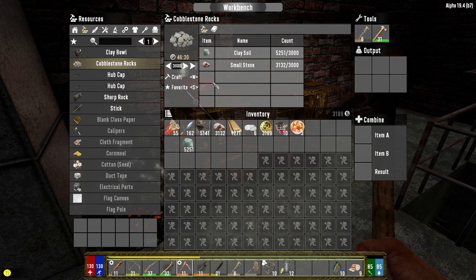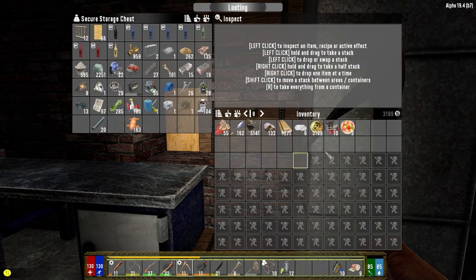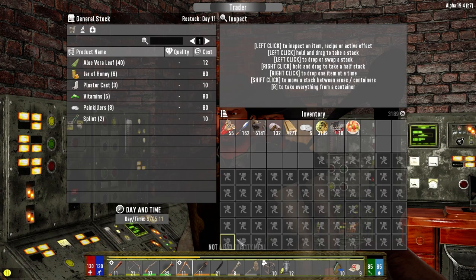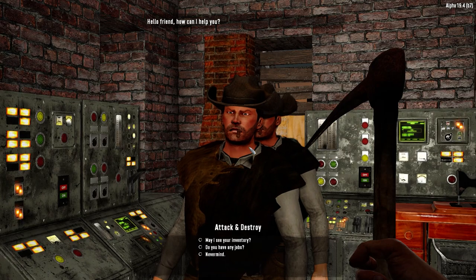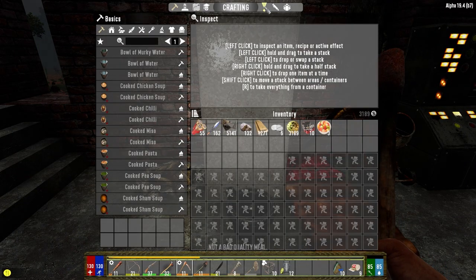I'm gonna make 3,000 cobblestone rocks. Get that going - it'll be done by the time we get back today. Put you in there and we're gonna have some juice to take with us. So let's talk to you. No, no, I don't want to see your inventory. You got any jobs? Oh, we got one up for you already. What are we doing for you?